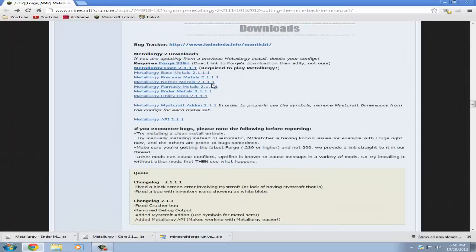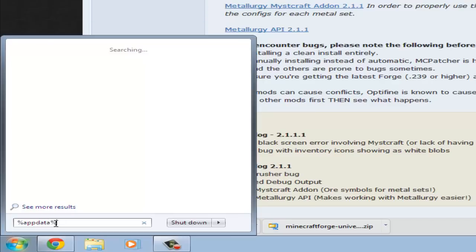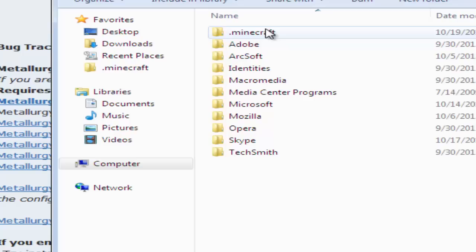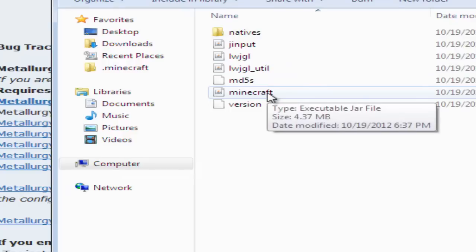Now what we're going to want to do is go to your Start button, which should be in the bottom left of your screen, and type %appdata%. I'll put that in the description below if you couldn't read it. Now locate your .minecraft folder, double-click on that, double-click on the bin folder, and look for your minecraft.jar. You're going to want to open it with an archiving program such as WinRAR or 7-Zip. I have a tutorial on how to install WinRAR if you don't have it.